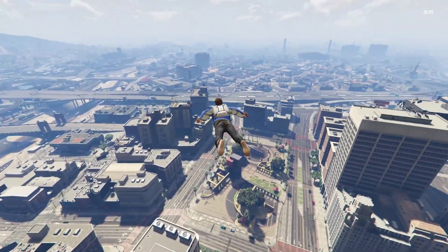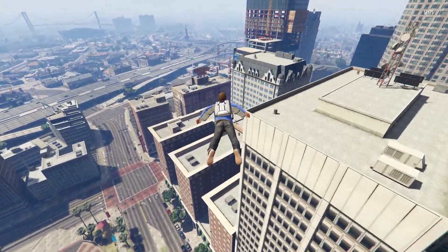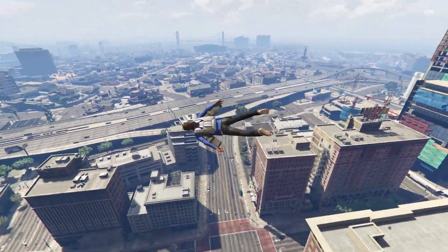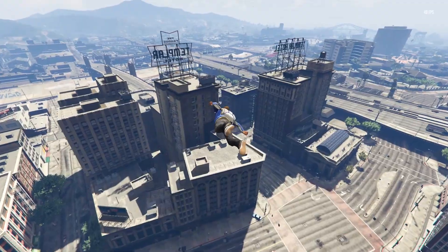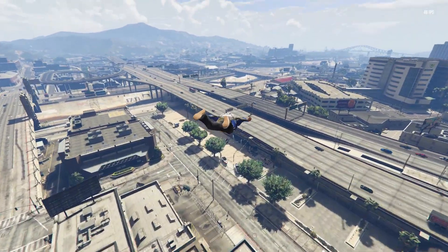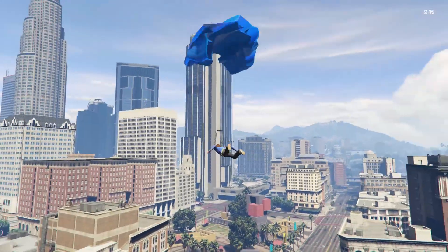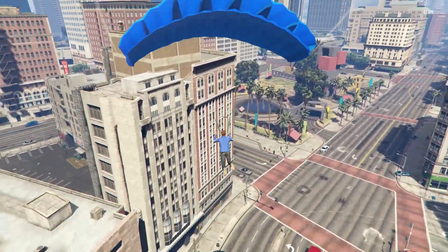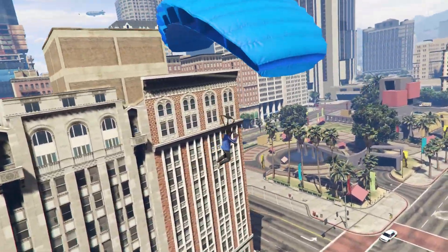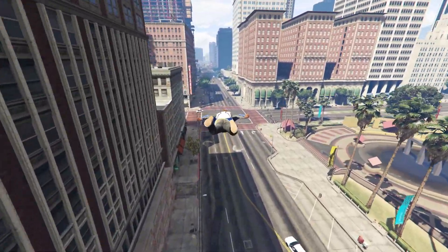So the wingsuit, ladies and gentlemen, is a cool little feature which allows you to glide and control your player in any direction you see fit. You can go up to lose speed and gain a bit of height. You can go down to gain speed and lose height, obviously. You can also go into parachute mode, get the parachute out, and then go back into wingsuit mode again — just want to be careful around buildings.